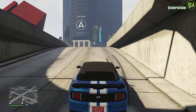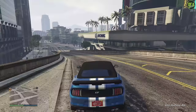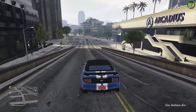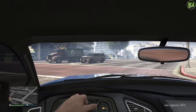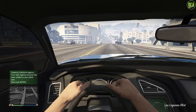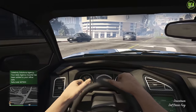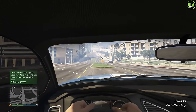Next up, on to the new Dominator GT. This one doesn't really have any issues and seems to be made pretty well. However, if you go into first person, for some reason your character's hands aren't touching the steering wheel. Supposedly it has something to do with the seat position and the fact that it's a convertible, but I haven't seen any older convertible DLC cars that have this issue.